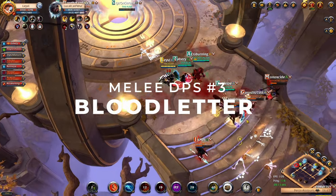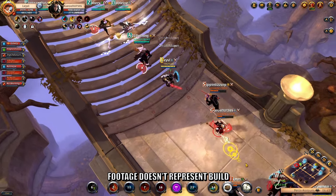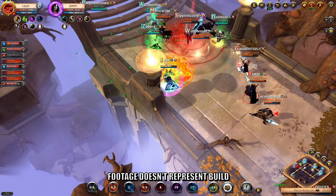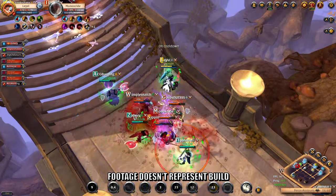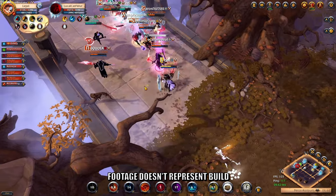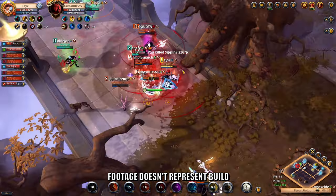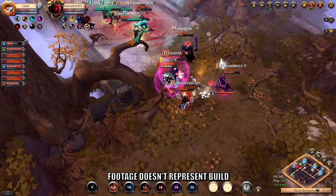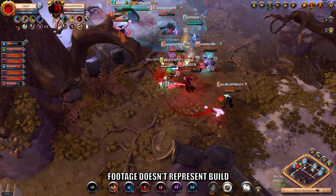Our third and final melee DPS makes for a ton of pressure just by being there — and of course I'm talking about the Bloodletter. I made a video on why this is the best weapon in the game, and it shouldn't come as a surprise that it also plays a very dangerous role on the Roads of Avalon. This weapon is an opportunity seeker that will punish any targets for their mistakes or when they get too low. This build is all about damage whilst also making for a fair bit of sustain. Your role in PvP is to put pressure on the enemy backline and execute any targets that go below 40% health.